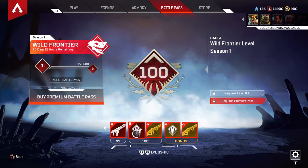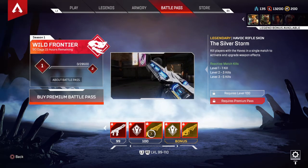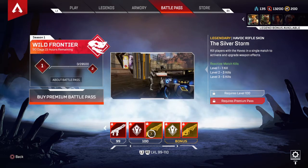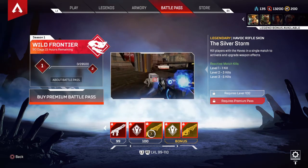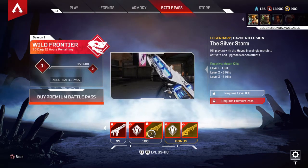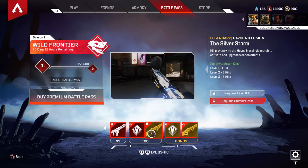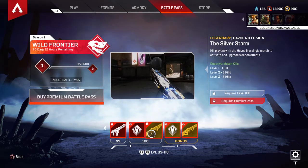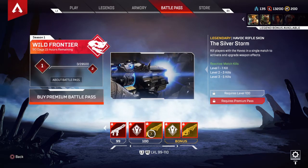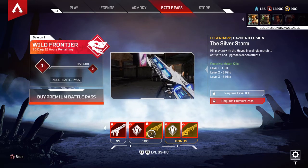Wild Frontier Level Season badge at tier 100. The reactive skin is the Silver Storm Havoc Rifle — it's a reactive skin. One kill it reacts, two kills it reacts more, five kills it reacts even more — a different effect on the gun. So basically when you're popping off, the skin pops off too.